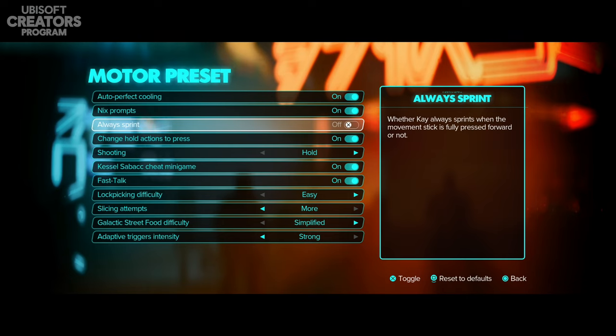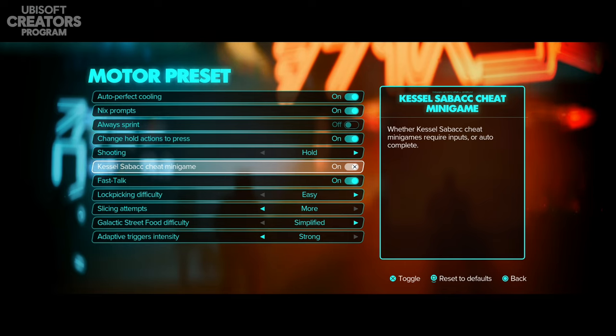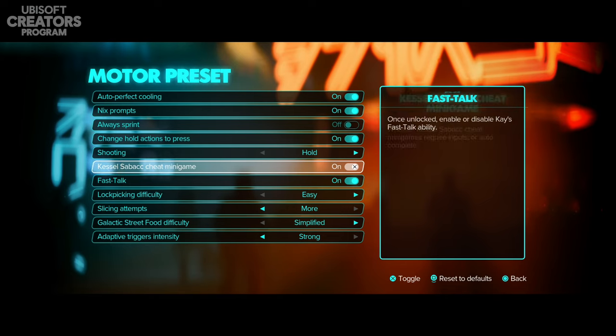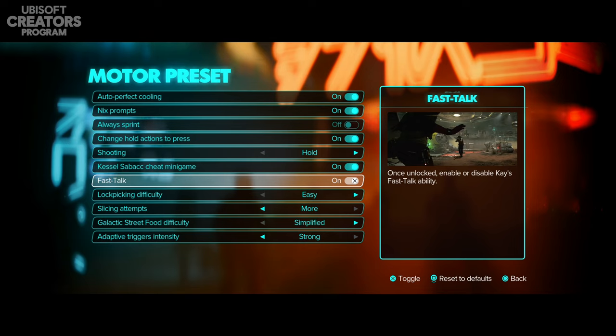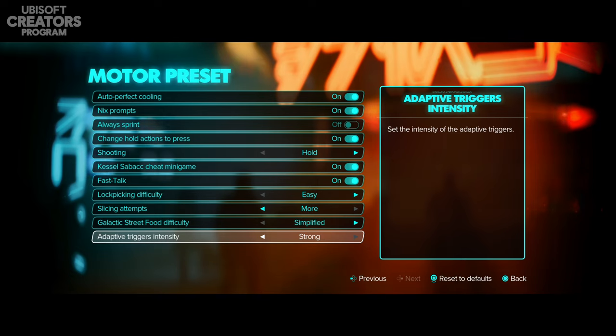Nyx prompts was automatically on. Always sprint I have turned off because sometimes I like to just walk around the world. Change hold actions to press I've turned on because I find it much easier just pressing a button. Shooting is on hold. Kessel Sabacc cheat minigame was automatically on. Fast talk is on once unlocked, enabling or disabling Kay's fast talk ability. Lock picking difficulty is also here. Adaptive triggers intensity can be strong, weak, or off — I'll keep mine on strong.